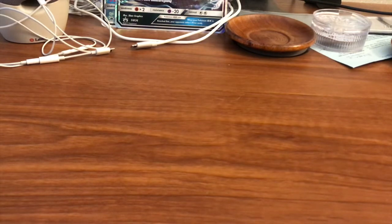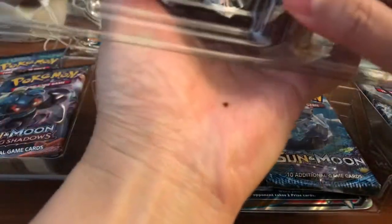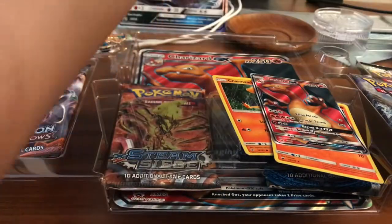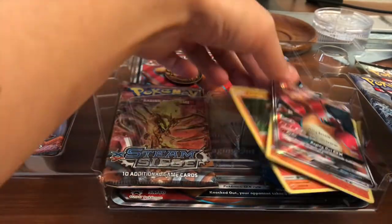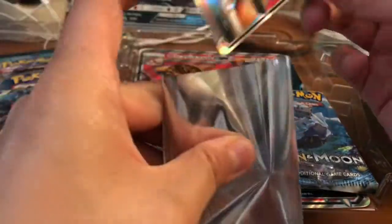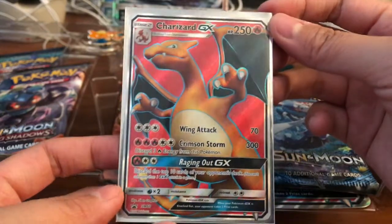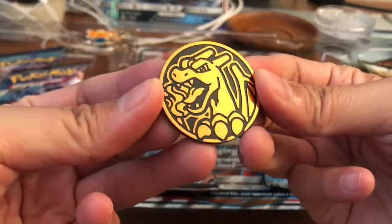I've been having fun with these collection boxes — haven't pulled anything too crazy just yet, but we do have a chance at pulling a rainbow rare Charizard from the Burning Shadows packs, which would be really cool. We got our Charmander and Charmeleon holo promo cards, and of course our gorgeous Charizard GX full art, which I think is absolutely amazing. I love Charizard — Charmander is my favorite Pokemon. We also got a Charizard coin.